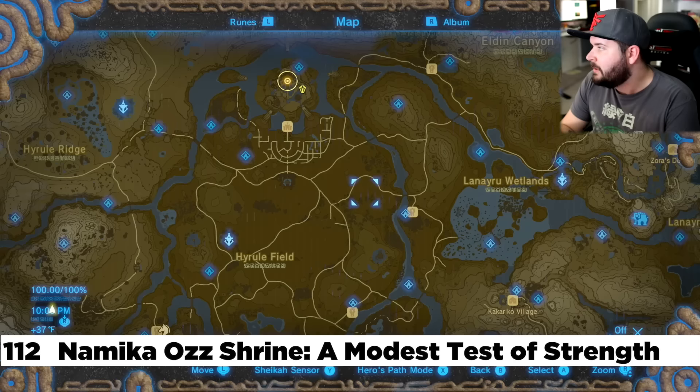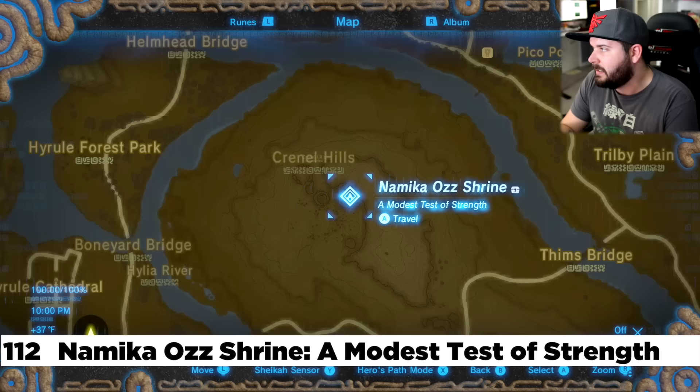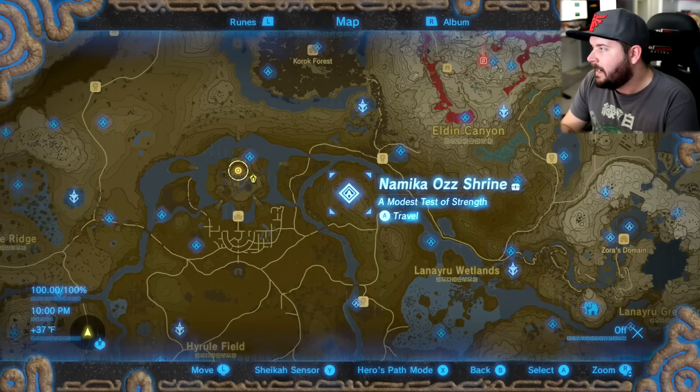Continuing north from the Riverside Stable, here is going to be the Wetland Stable. Directly north of that is the Namika Oz Shrine — kind of out in the open, just inside of this large circular structure right here. I'll zoom out to give you a better idea of its location.